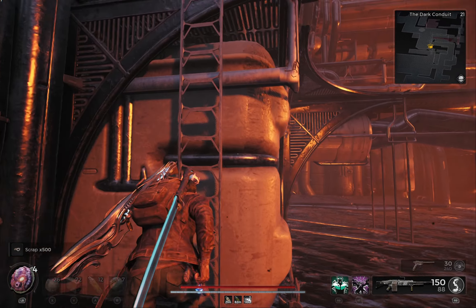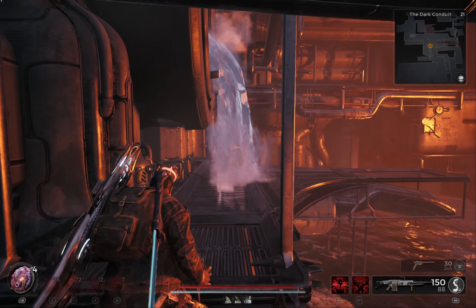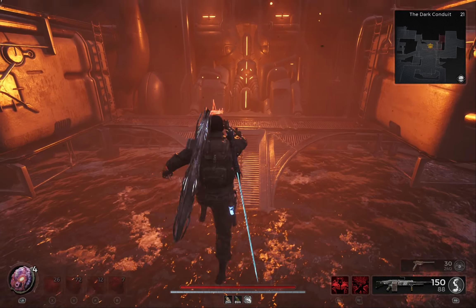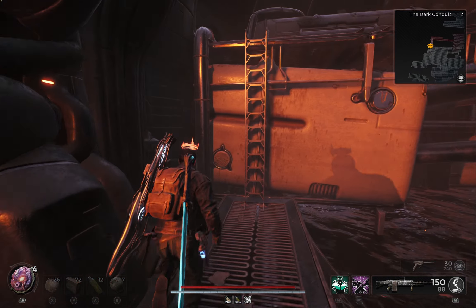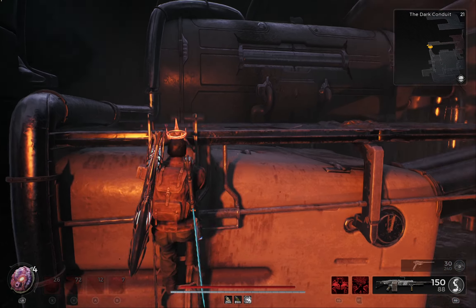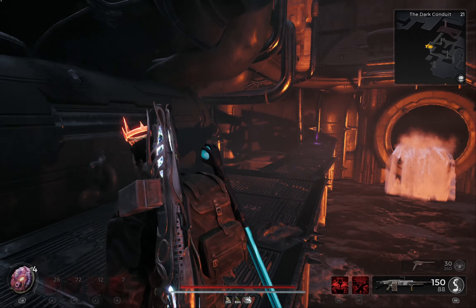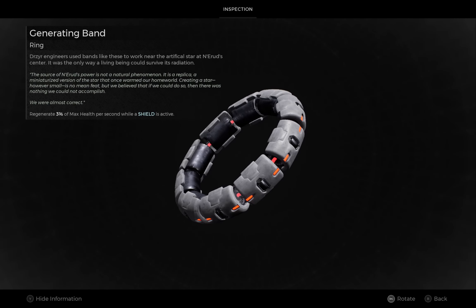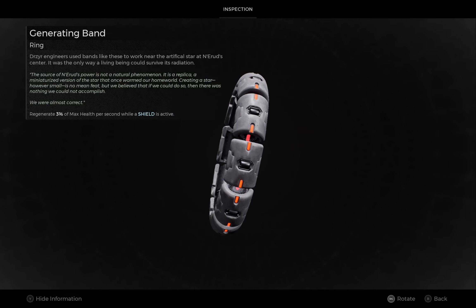The final ring in the area can be obtained by climbing back up and jumping onto the tilted platform in the front, then climbing the ladder on the right side. It does not matter if we die after picking up the ring because we'll still have it in our inventory. This final ring is Generating Band, which regenerates 3% of max health per second while the shield is active.